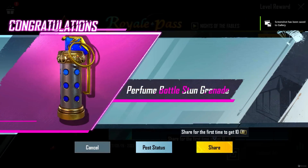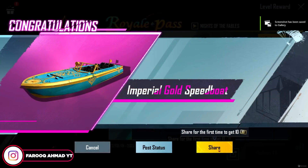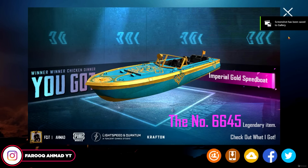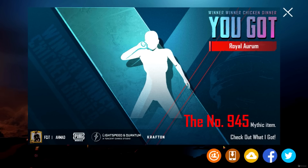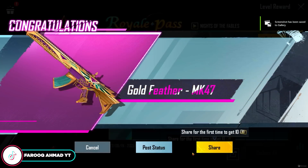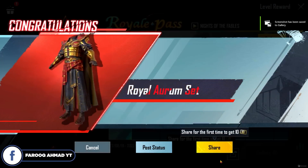Stunt grenade is really nice - the coloring is so beautiful. Then we have Speed Boat, and then we have Royal Aurum. Here we have an emote - let's check the emote. And we have the MK-47, it looks nice - 6646 Legendary item.